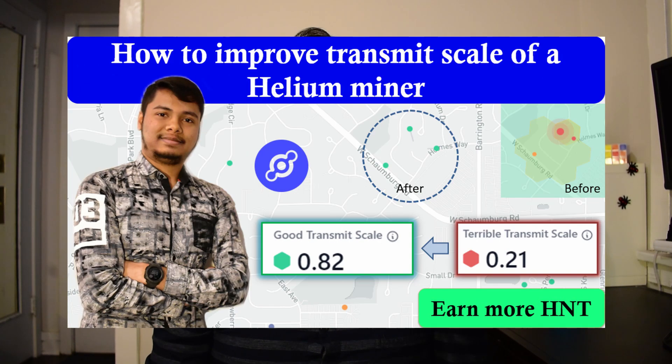Tip number nine: improving transmit scale. You might have heard that the transmit scale doesn't affect your earnings, but that is not completely true. If you have a suboptimal transmit scale, it indirectly affects your earnings. There is a separate video discussing whether there is a possibility of improving your transmit scale without physically moving your hotspot — please watch that video and try to improve your transmit scale.